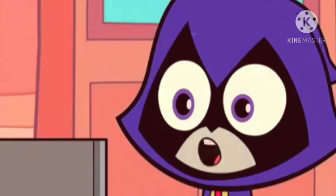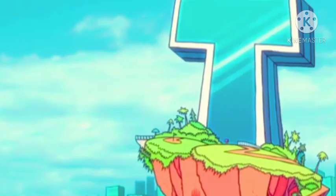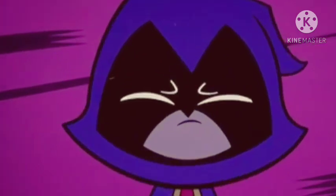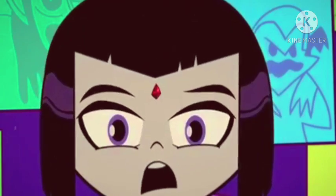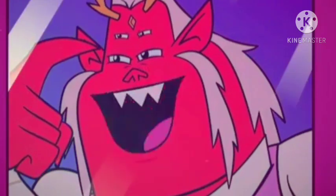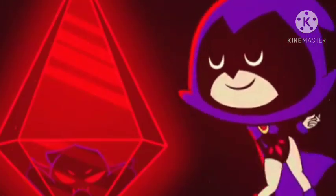Raven wakes up and receives a vision from her father, who tells her that her gem contained the demon inside her, but that now it is about to break free. The more she uses her powers, the more the gem will continue to break. Raven decides she will no longer use her powers.